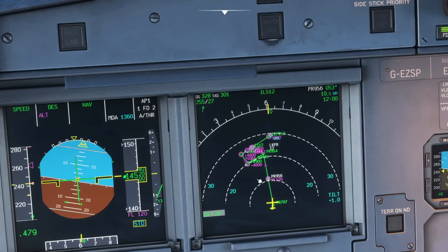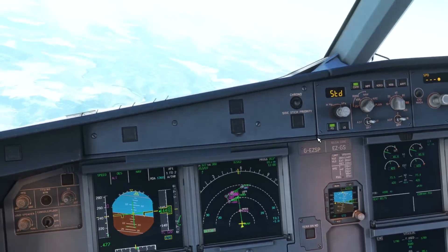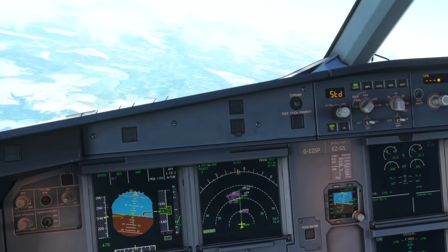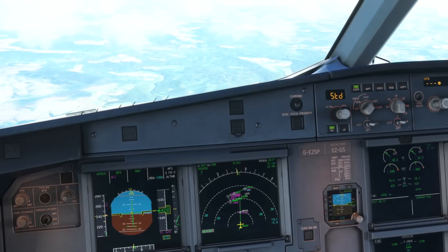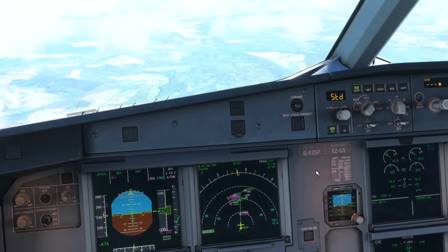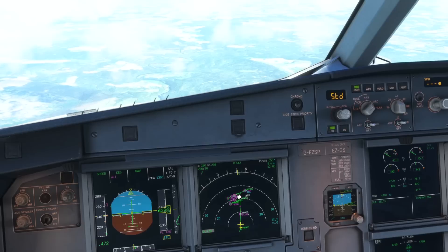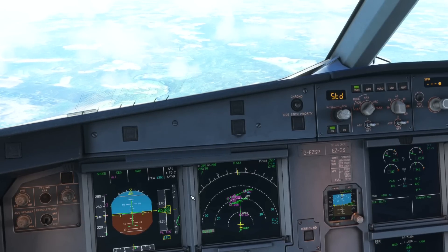At the moment we're just passing 14,000 feet, which means we'd need to lose 10,000 feet. A good rule of thumb using the rule of threes is that 10,000 feet is equivalent to around 30 miles. Looking at the navigation display we can see we'd have less than 30 miles to reach that. We could potentially do it by speeding up and using speed brakes, but I'd ask ATC for a few extra track miles so we can get down safely in time — remembering of course we still need to slow down.